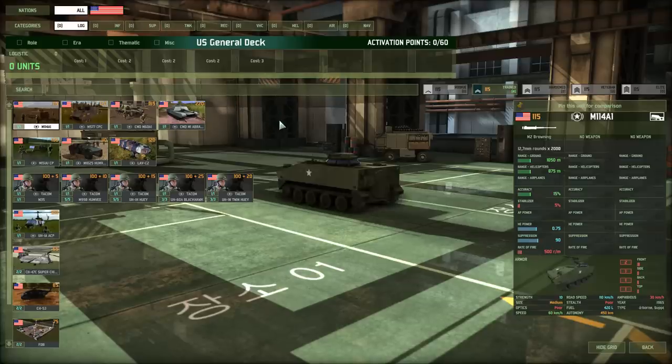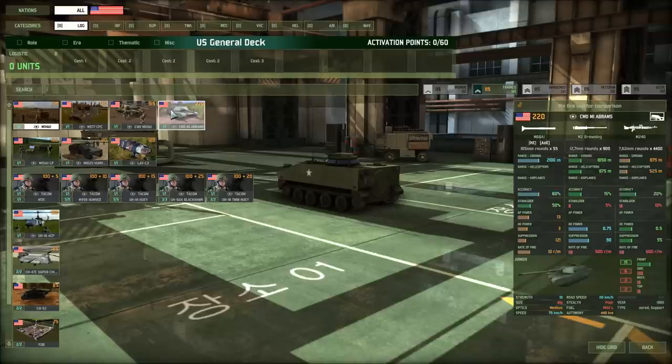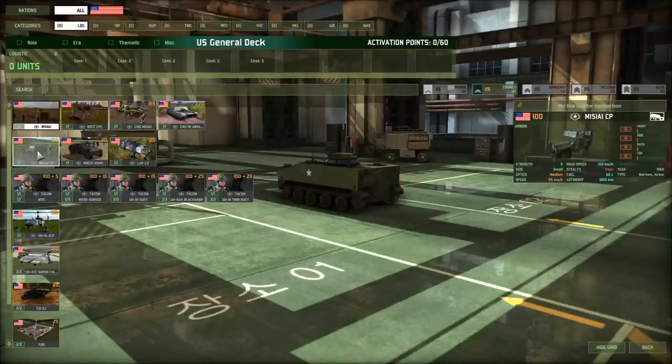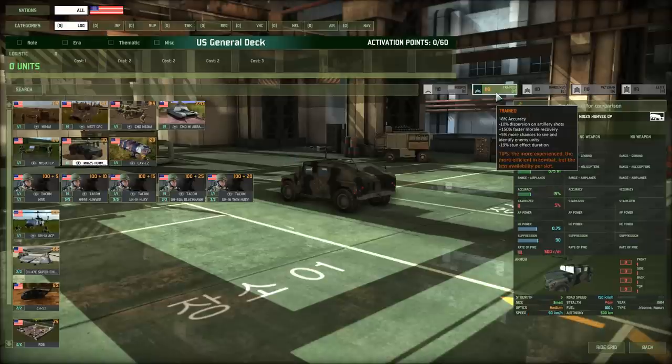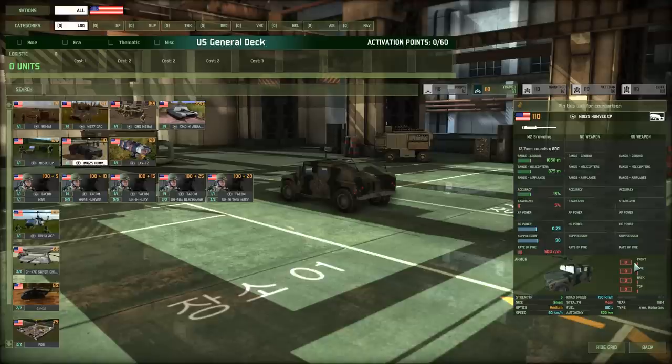In logistics, we have the capability to call in units to secure zones, resupply units, and rearm groups. There's quite a variety of units here, and in this case it is usually best to go with the jeeps. The Humvee has 90 kph off-road and 150 kph on-road, and you get seven of these. Command vehicles are unarmored — at least most of them. These come with an M2, but if you're playing it right, they're not going to be using those much. I'm going to add in seven trained.